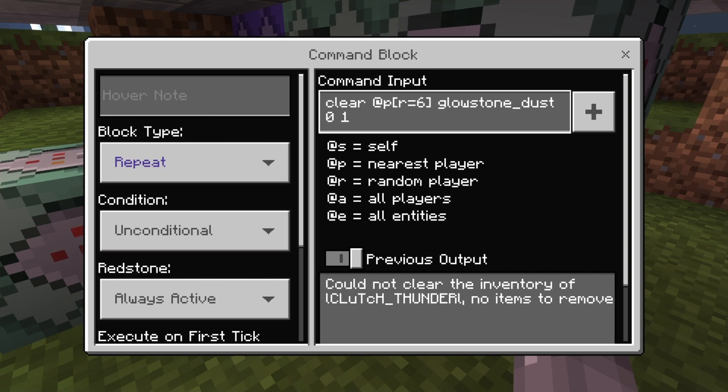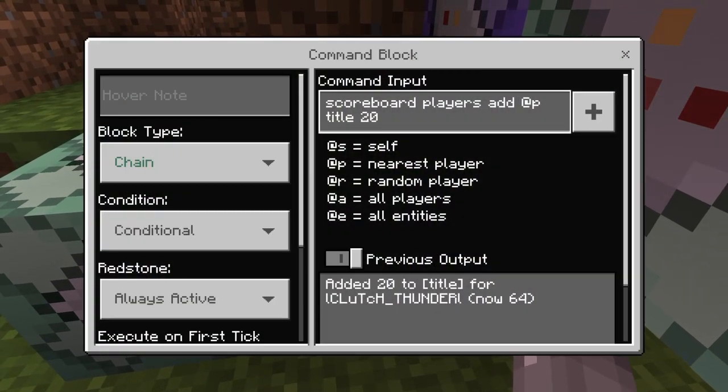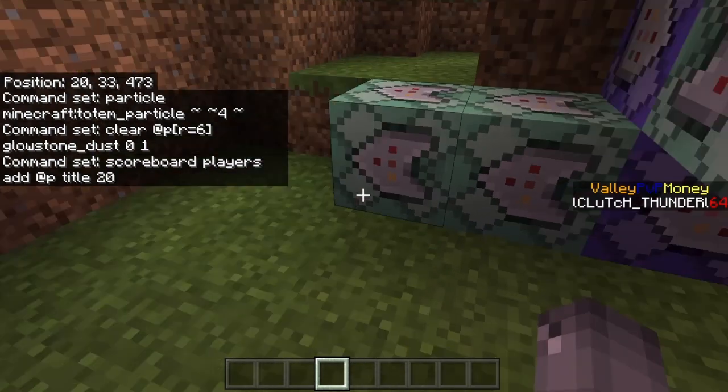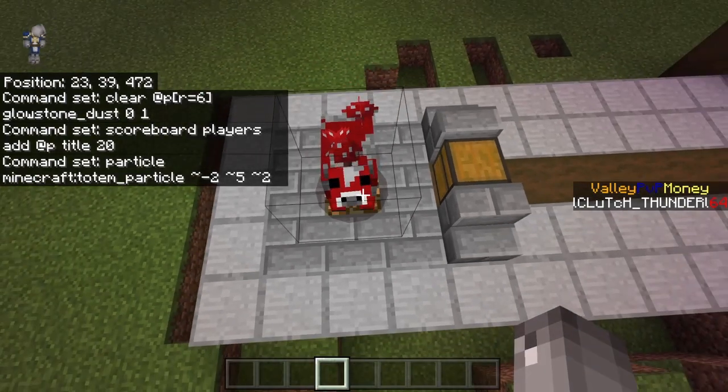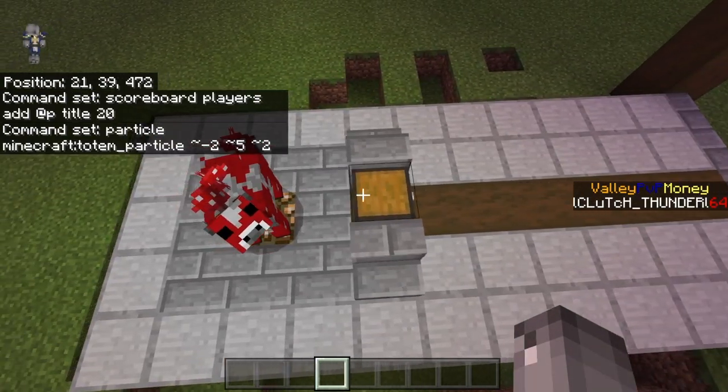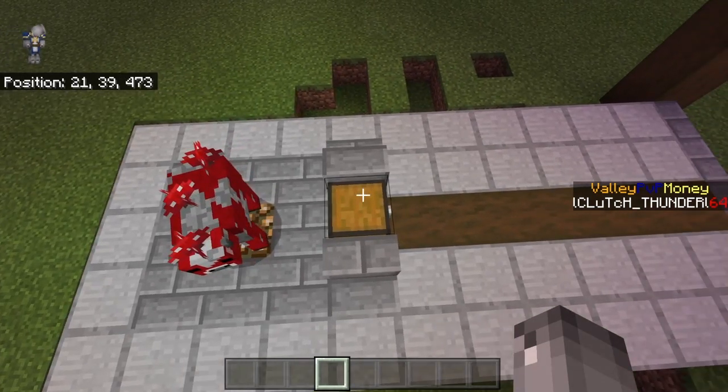This block is underneath the chest so I want it four blocks on the Y-axis. This bottom one is a scoreboard objective command - once you get close enough it'll clear a glowstone from a player's inventory at radius six, then it's connected to this one which says 'scoreboard players add @p title' - that title is my connector to all my other scoreboard objectives. Basically it's adding 20 points to my scoreboard. This one is the same particle effect but at negative two, five, two - so five blocks above going negative on the axis.